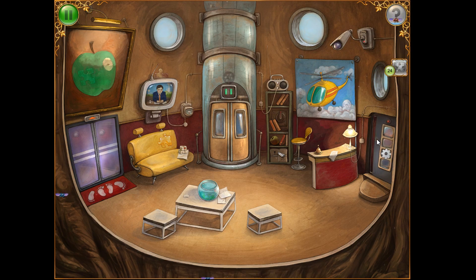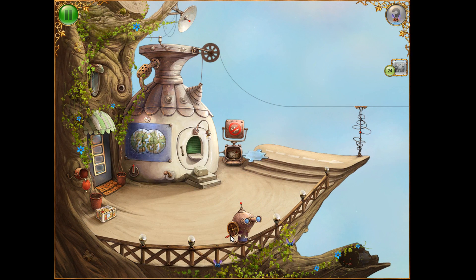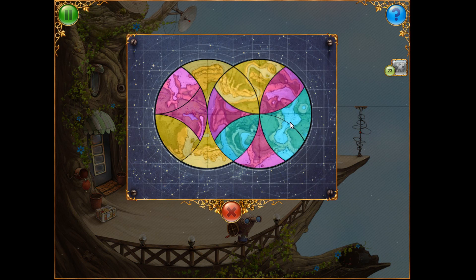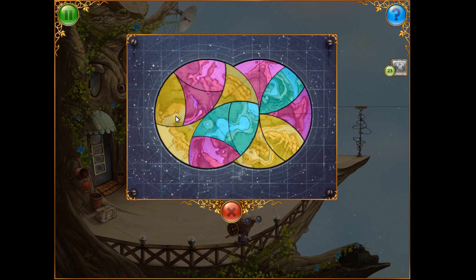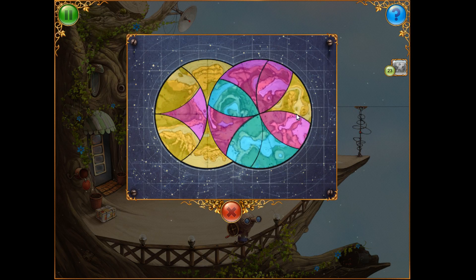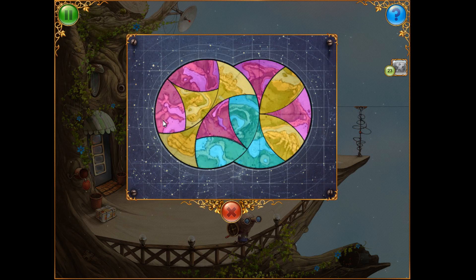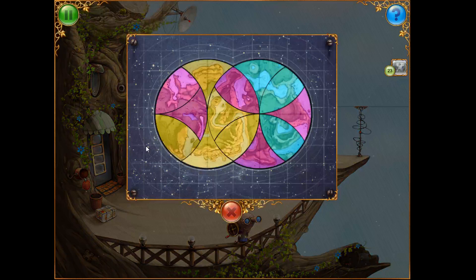Alright, as usual let's go ahead and try to just case the place and see what's all going on. So it looks like we have a plane, get some binoculars. Got some packages - that's a puzzle. Packages, I'm guessing we have to click them. Can I solve this right now? I can solve this. Okay, what goes on which side?